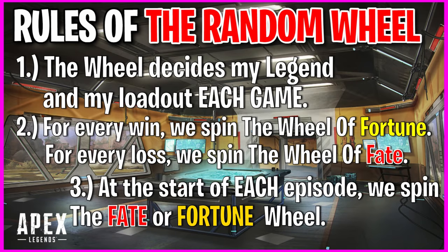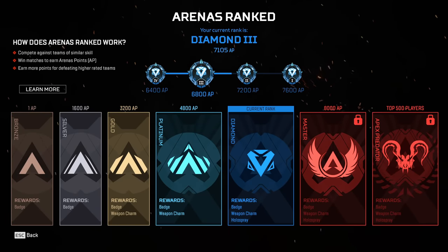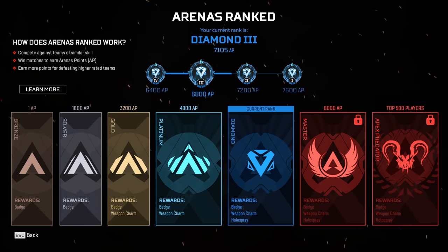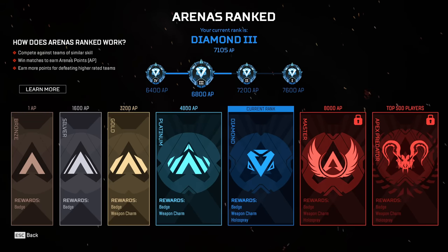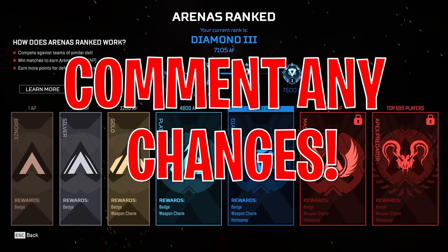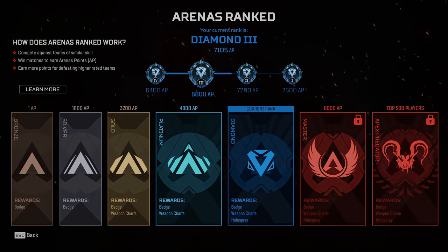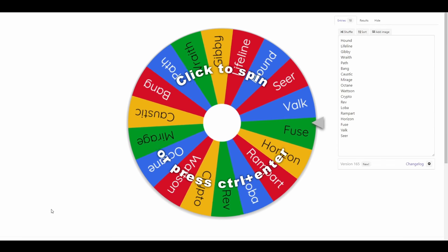Also, at the start of each episode, to decide whether we get the wheel of fate or wheel of fortune for our first game, we have to spin the fatal fortune wheel. However, this won't be the case for today's episode as it's the first episode of the series, so we'll just have the legend and weapon wheel. The ultimate goal is of course to get to Apex Predator. Let me know in the comments if there are any changes you'd make to the rule system. Now let's spin the wheel for the first time!